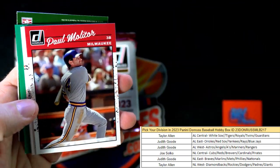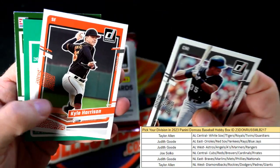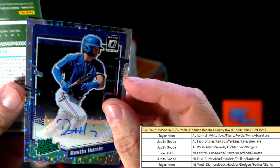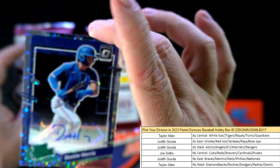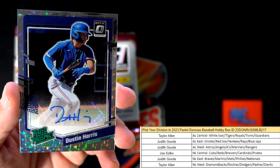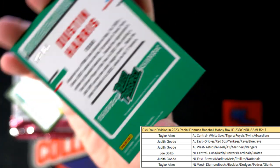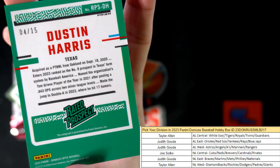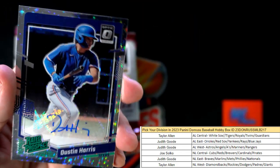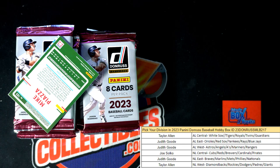Paul Molitor and that's a reverse Paul Molitor — Milwaukee Brewers. We had the auto in the second pack last time, let's see if there is one again. There is! First pack Liberty, second pack auto for the second box in a row. This is a beauty — Dustin Harris, Texas Rangers, AL West, Judith G. Wow, look at that — four of fifteen! What an amazing, beautiful hit. My goodness.